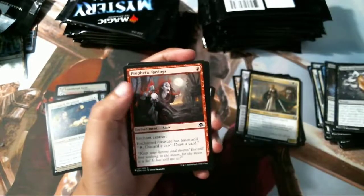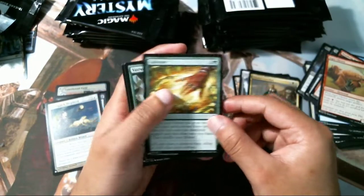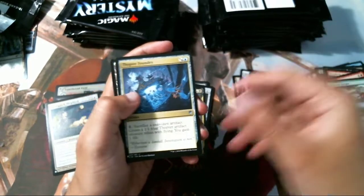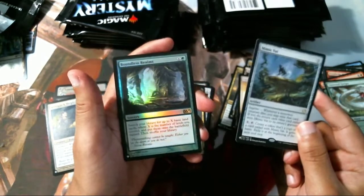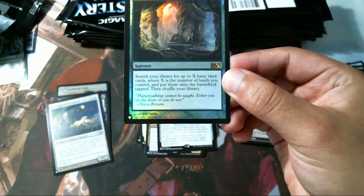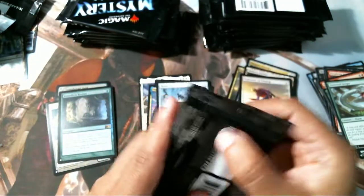Touch of Moonglove, Prophetic Raven, Ingot Chewer — that's a common — Cultivate, Gorger Foundry — that's a hot card, pretty good. Mrs. Factory, Pathbreaker, Mimic Vat — nice. Ooh, Balanced Ruin's foil, pretty neat. It lets you get basic lands for X where X is the number of lands you control and put them on the battlefield. Big green cards — I like big green cards.